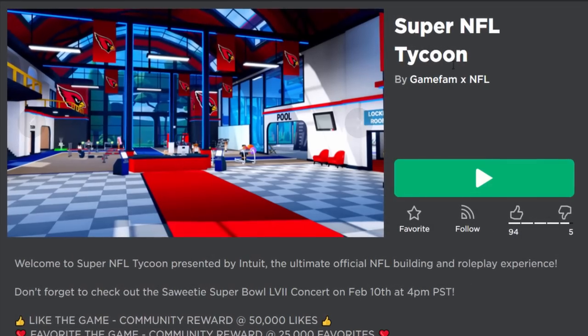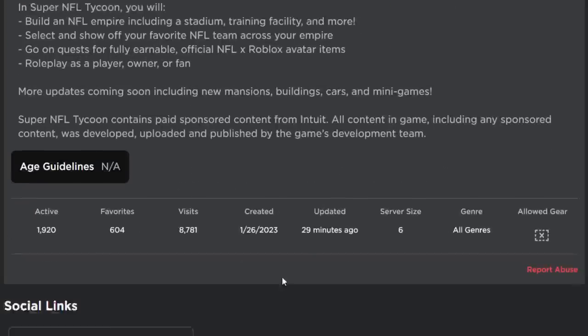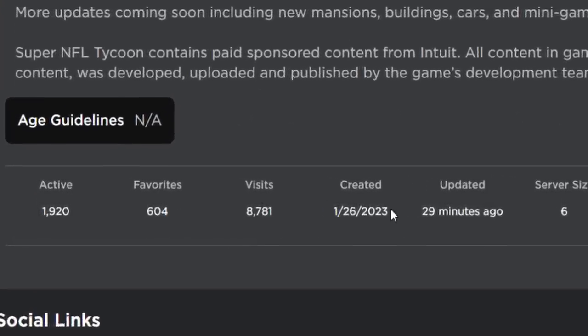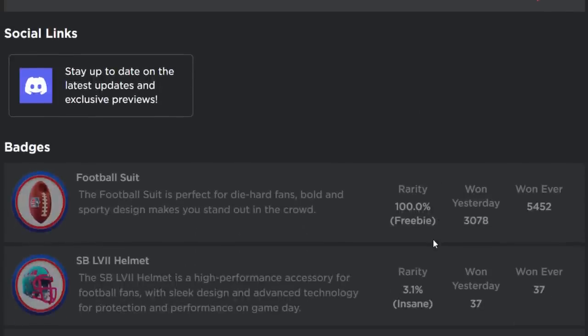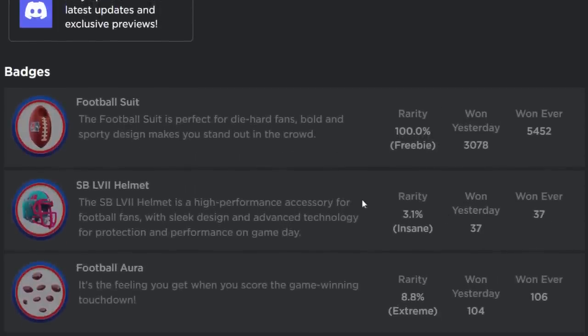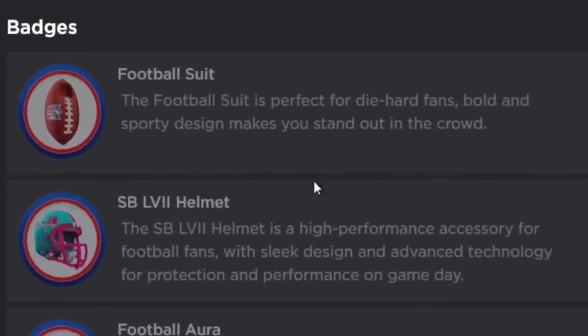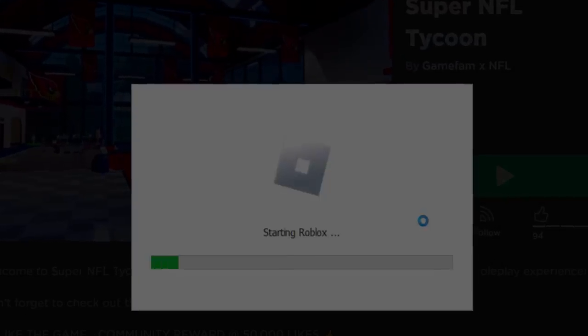So the last one was NFL Tycoon, but this is Super NFL Tycoon. I don't think we've ever played this before — this is a new thing, only 8,700 visits. I've been told some of the badges for this are a bit glitched, so even though people have won these items, I don't think they're working, which is a bit strange. But we can get the football suit today, so let's join the game and get that football suit.